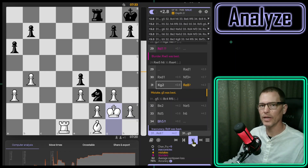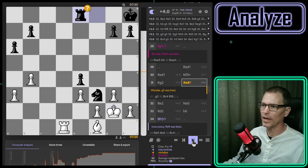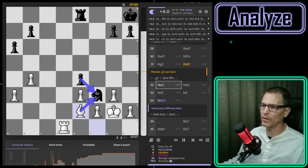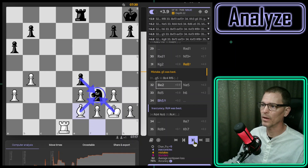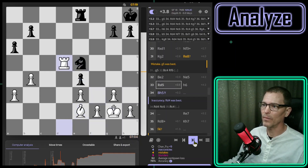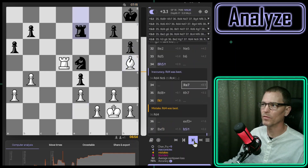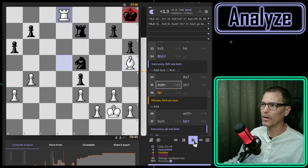They're supposed to check me with the knight — they didn't, they took my rook, so I took back. Again they're supposed to check me with the knight — they did. I just move out of check; king to g2 is slightly better. Now I'm up one pawn and we're basically in the endgame. I'm not going to analyze the rest of the game in detail because I did win and I never went behind. I do understand most of the blunders that happened earlier.